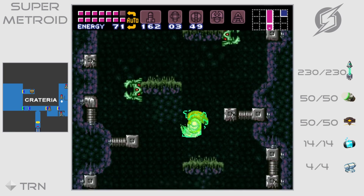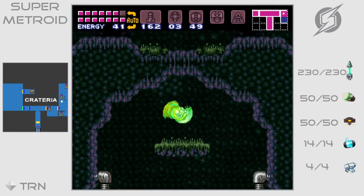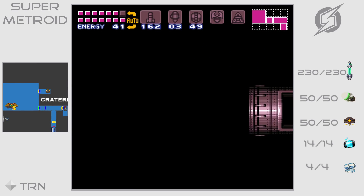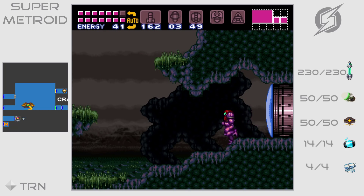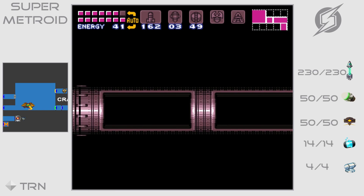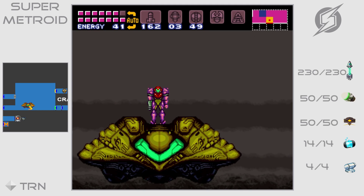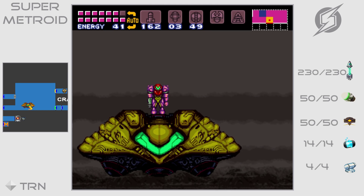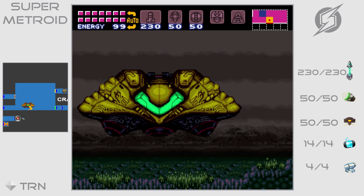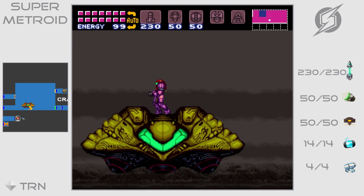Alright, now we're almost back on the top. Just keep using the screw attack to get on top here. And we're back in Crateria. Remember you need the extra speed boost here — I said that earlier. Just walk back through the door. Now I'm gonna save here, and we're gonna walk down to the entrance to Tourian, which is the last place — the last area of the entire game.